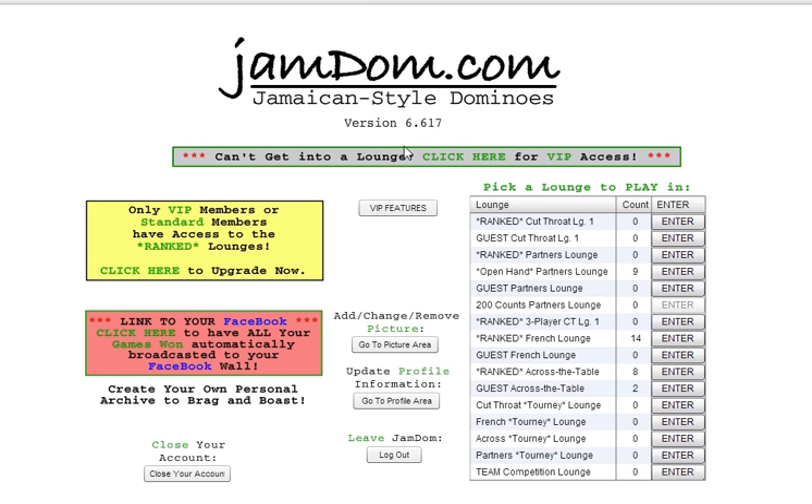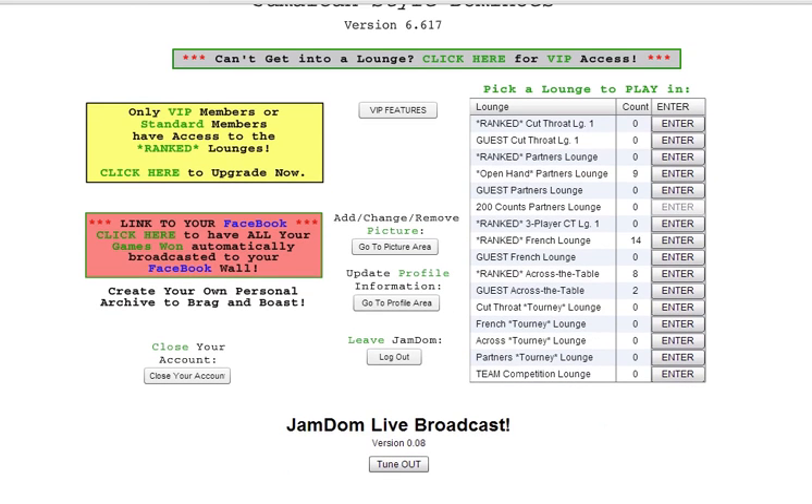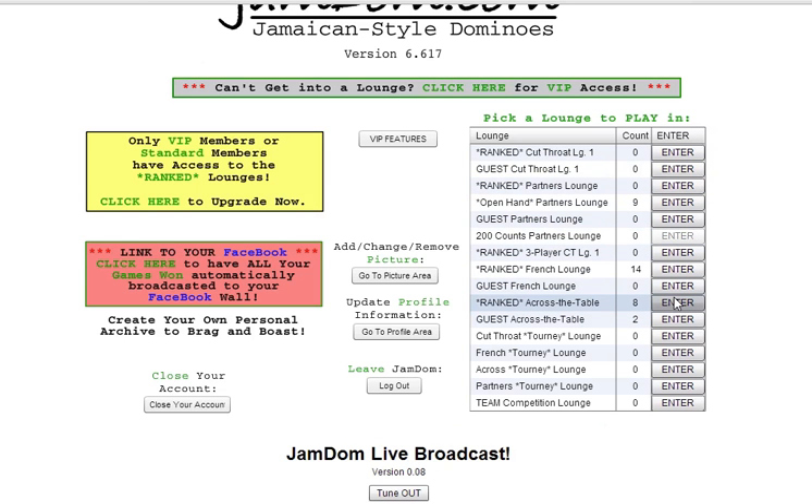I hope that you found this tutorial helpful. I wanted to walk you through some of the cool features of the VIP product, which includes first priority seating in tournaments, entry into lounges when they're full, exclusive access to new features and new lounges, the ability to express yourself using emoticons, as well as personalized pages. Be sure to let us know your feedback, or if you have any questions, you can find us on Facebook at jamdumbnuck.com. Thank you for your time, and I hope you have a great day. Goodbye.